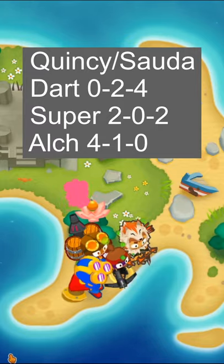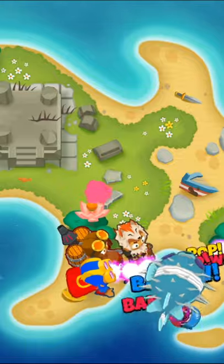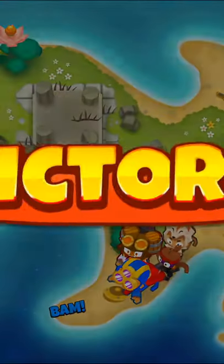If you have some monkey knowledge, you can get the Alchemist to a 4-2-0 and have an even easier time. But as you can see, this is a very easy way to beat the earlier maps on deflation. So let's go ahead and see.